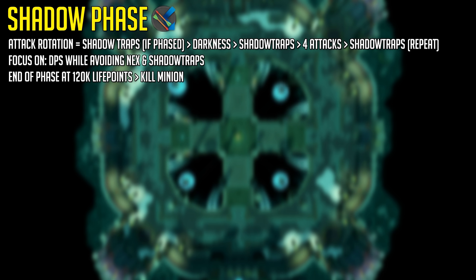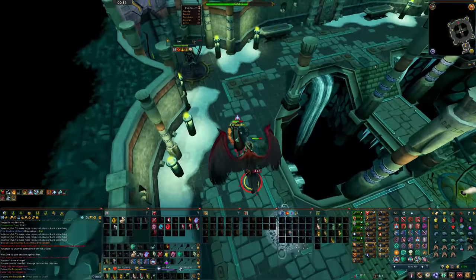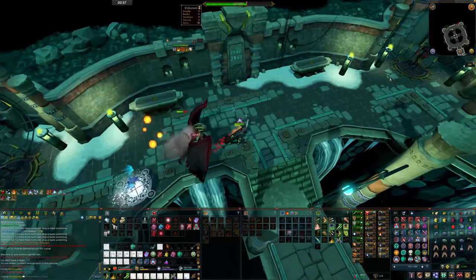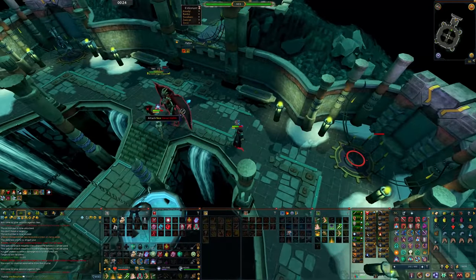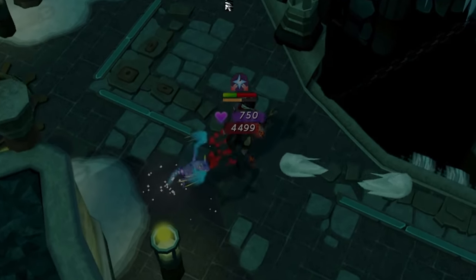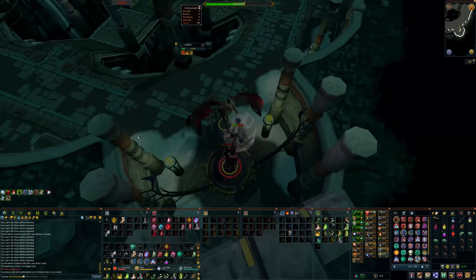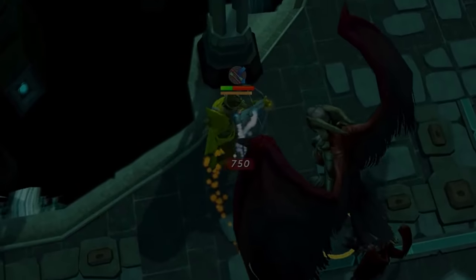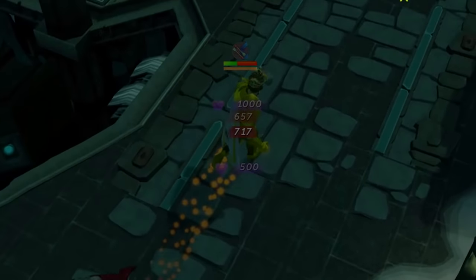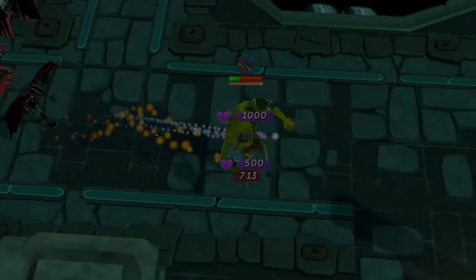The Shadow Phase is the only phase during Nex where you want to be praying ranged. You want to move around constantly during this phase by clicking and spamming your keybinds for your abilities. You do this to avoid Nex hitting you — which allows you to soul split if you'd like — and to avoid the shadow trap mechanic which will deal typeless damage if you stand on it. You also want to avoid using melee boots and helmet to keep Nex from getting into melee distance with you, or you'll have this bleed mechanic which is very painful. If you get it, surge away as fast as you can and finish the phase quickly.